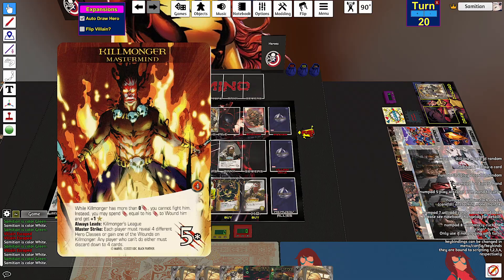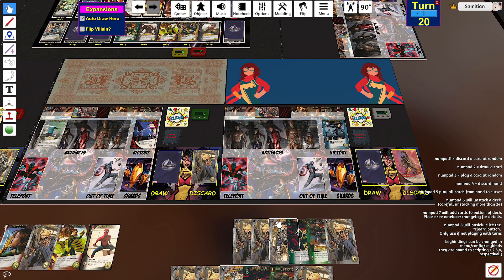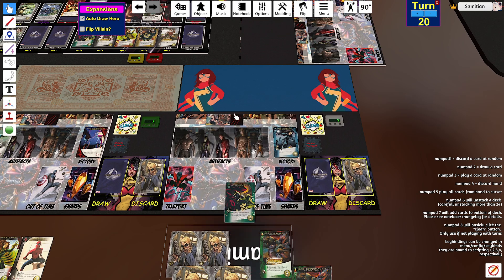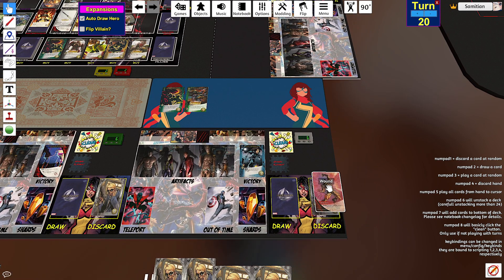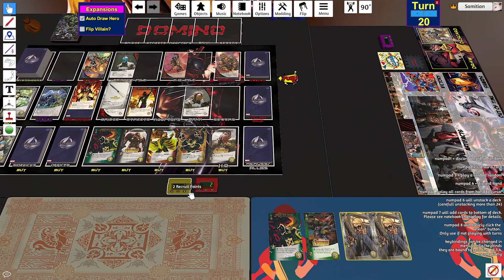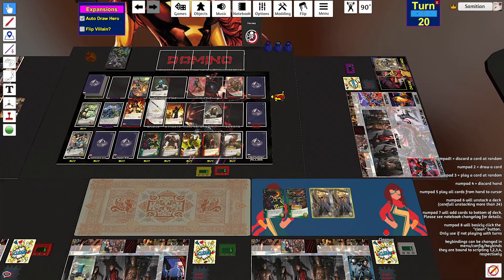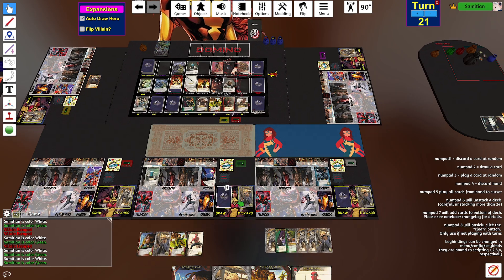There's no wounds on Killmonger and I can't reveal four hero classes, so each side has to discard down to four. Two recruits, two attack, and I may gain a wound. And if I do, KO up to two other cards from my hand or discard pile. I'm going to KO the other wound and this. Same deal again — each player must reveal four different hero classes or gain one of the wounds. Each player cannot do either, must discard down to four cards.